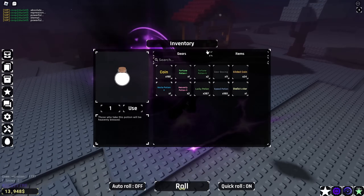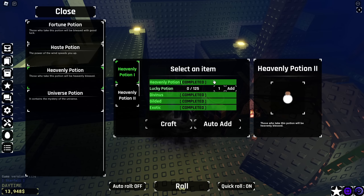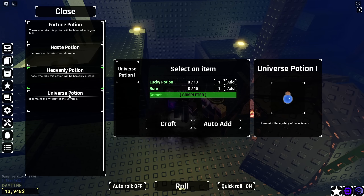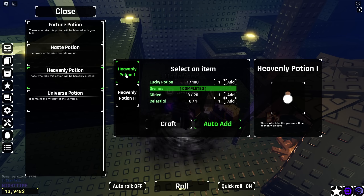Now I have two of these. Oh my god. Now I just need to get maximum luck and I can use it. So I just needed these right here, which I just crafted the second one. And we need 125 lucky potions right there, so let's go ahead and craft that. There we go — three of them right there. I thought I got scammed.